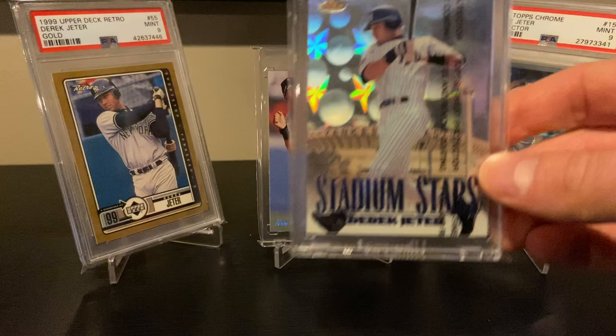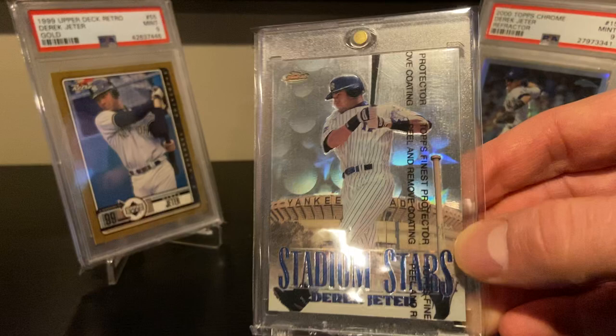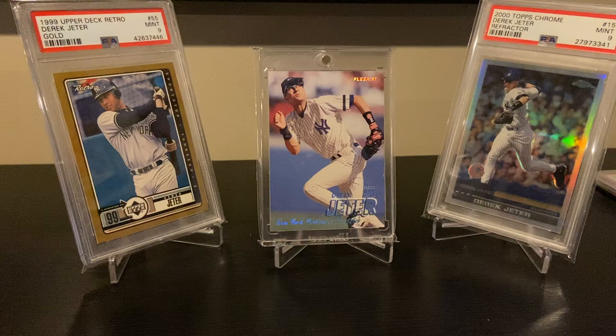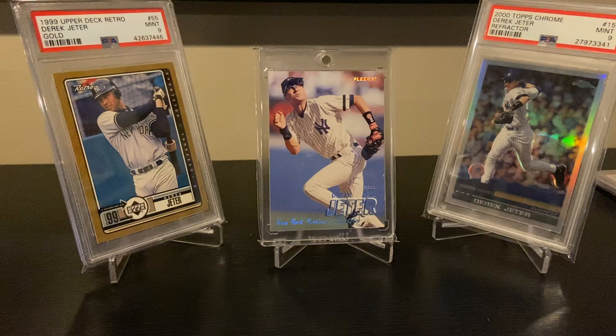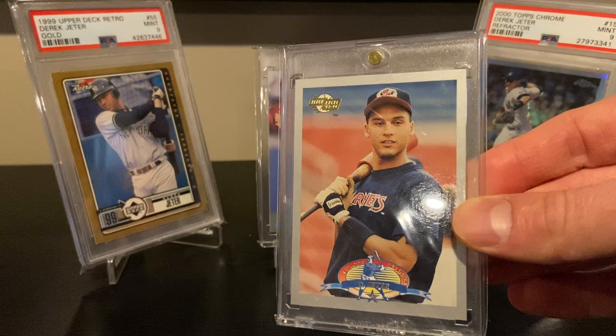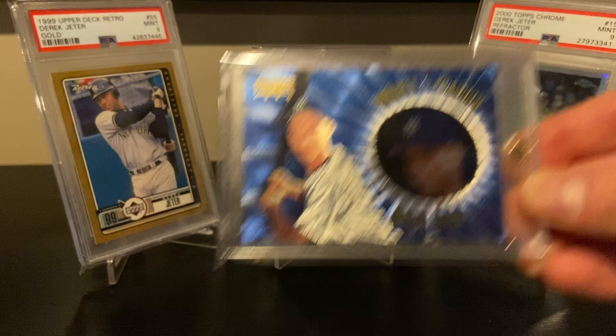Here's the '98 Finest Stadium Stars — there's a Yankee Stadium in the background, cool background insert. Got it really cheap, not sure why — they're not really hard to get but great looking cards. Then '97 Pacific Fireworks. And here's an early card — maybe '92 or '93 Fleer minor league. Another dufex insert: '96 Pinnacle Project to Stardom with young Jeter.